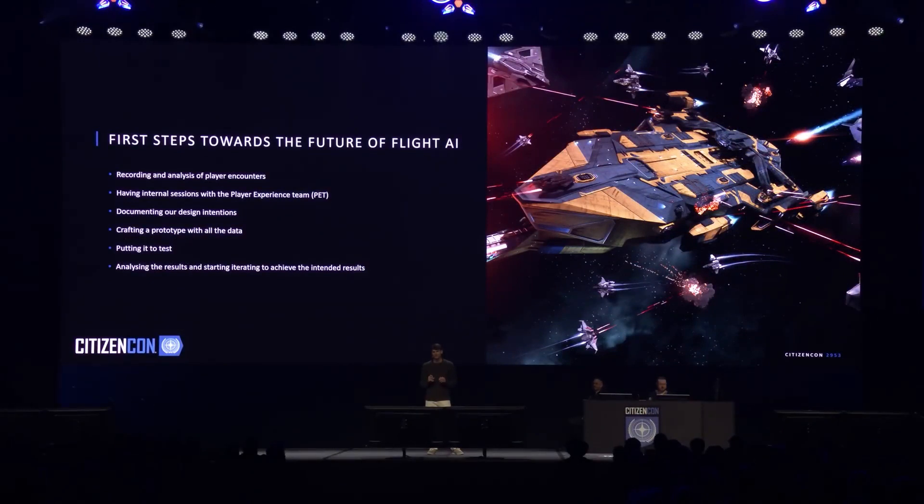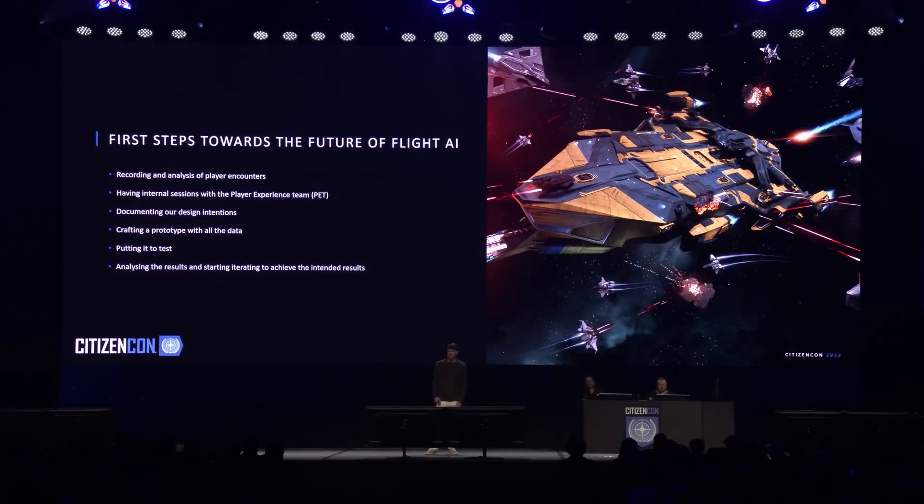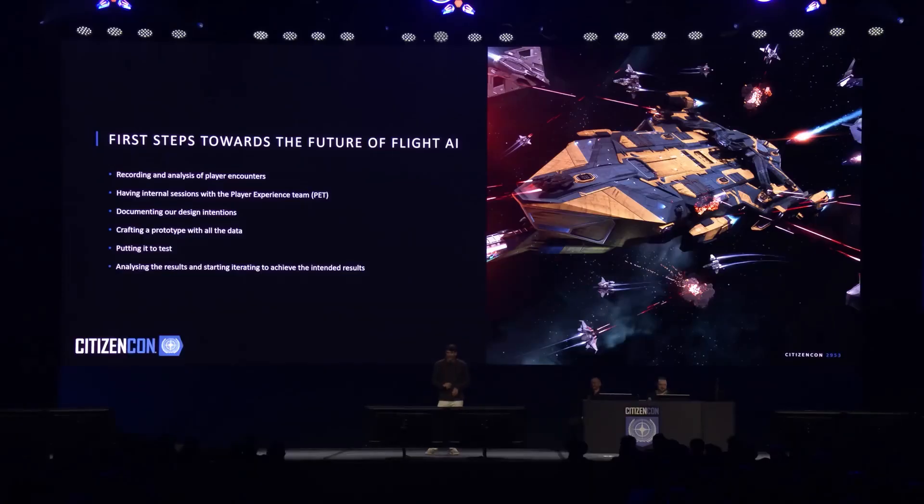With all of this data, we started crafting the first prototype with the focus of bringing human behavior into the AI brain. When the first version was ready to be tested, I handed it out to one of the best internal pilots in the team — Yogi. Yogi, what do you think about my first prototype? It was an exercise of humility... it was an exercise of humiliation. I hated it and I blame Diego. This was due to the AI being able to keep good range control and a perfect orbit around their target while maintaining a constant firing solution.